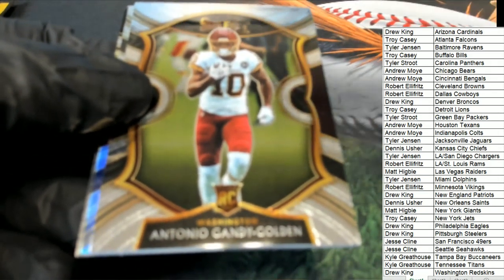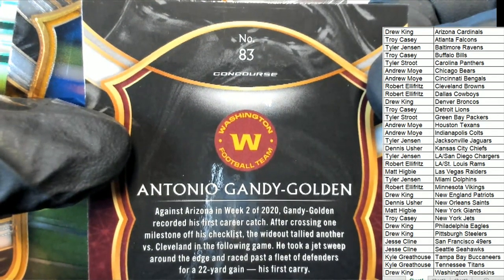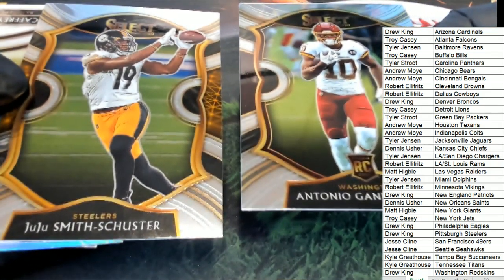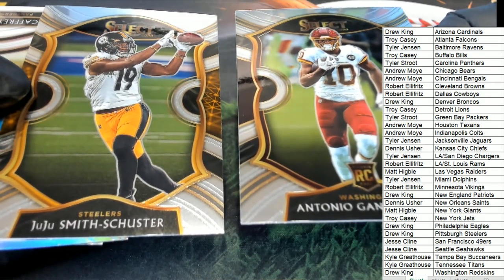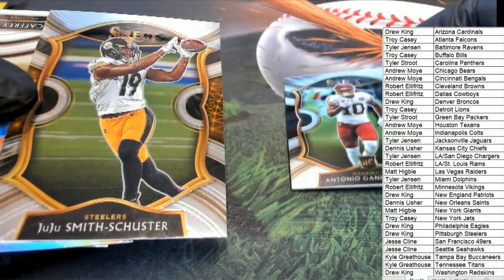Oh, this is really nice. This is a Team Washington rookie - looks like a concourse. It sure is a concourse. Nice rookie card. And then there's a Juju Smith-Schuster as well. Nice Juju. So Washington Redskins - that's Redskins Drew. And Steelers for Drew.